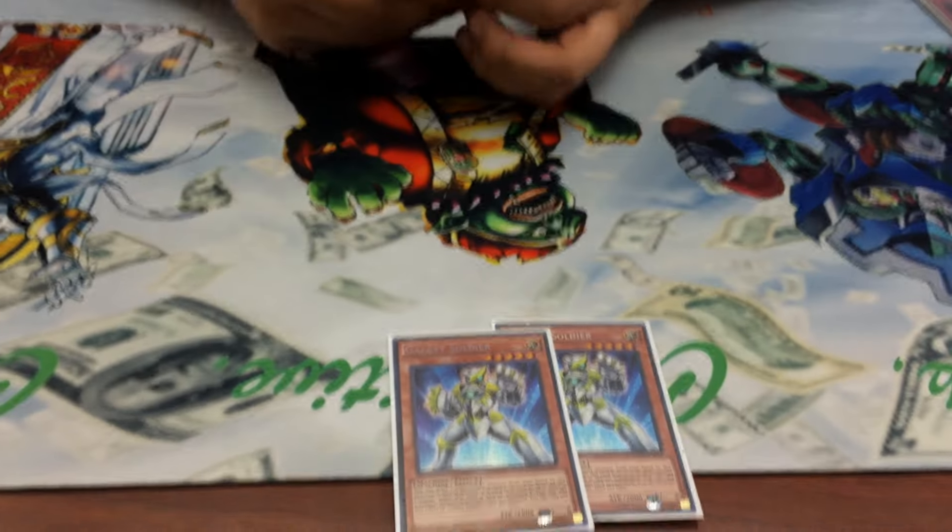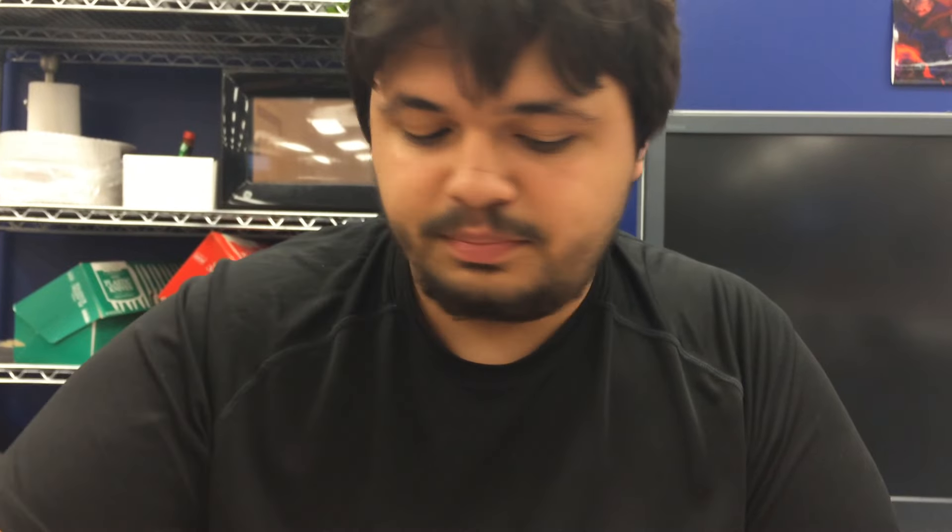Two Valor. Normally when you play Valor you side it, but since you're able to search it out with Sage, you main deck it. And then I'm teching these two cards in — Galaxy Soldier. It's for an Infinity play. Since they're all Lights, I can pretty much discard them, and then with Ancient Stone I can banish to add back if I need be. And then if I happen to send Ancient Stone, I get to use Ancient Stone.